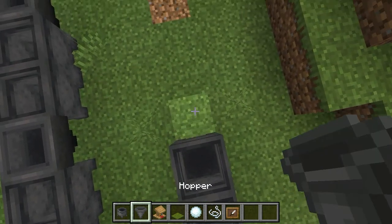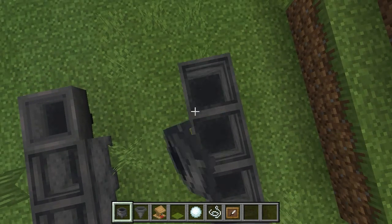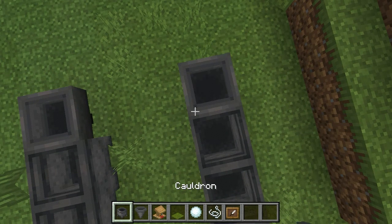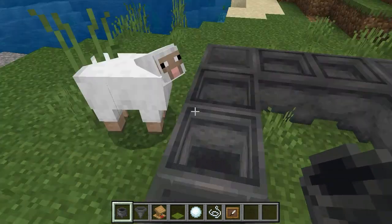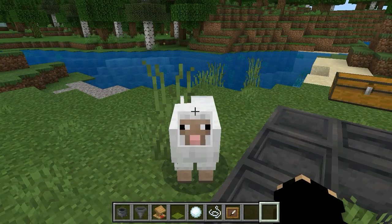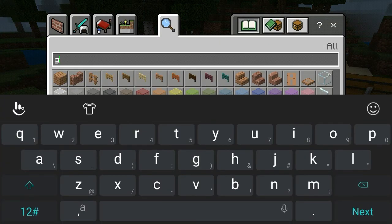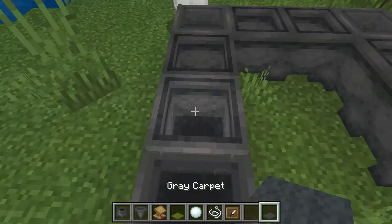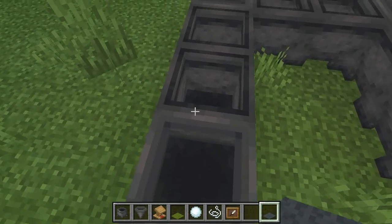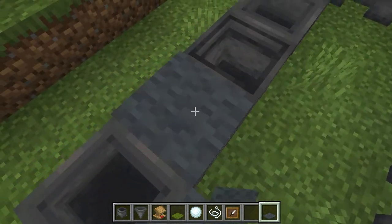And hopper in here — cauldron, cauldron, hopper, and cauldron, cauldron, hopper, and cauldron. Then cover that with gray carpet over the cauldron.